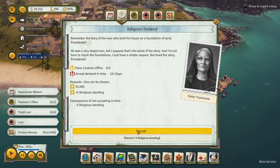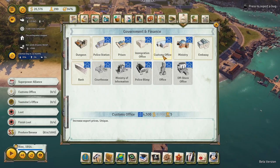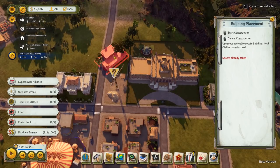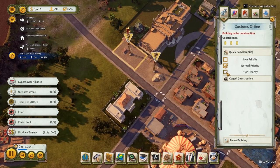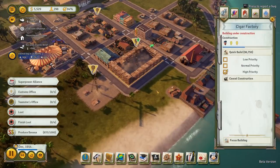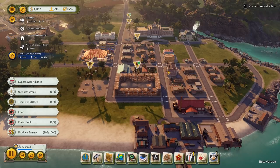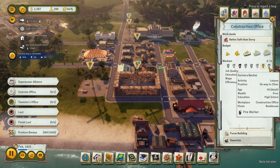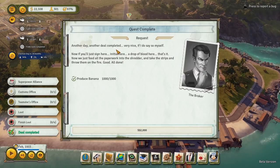Build a customs office — I'm okay with that, that's something we're going to need eventually anyway. It increases export prices — let's do that right now. I kind of like keeping all of the government buildings together in one spot, so we'll do that over here. Let's make that a high priority. I'm wondering if now is a good time to get a second construction office. Another day, another deal completed — very nice.